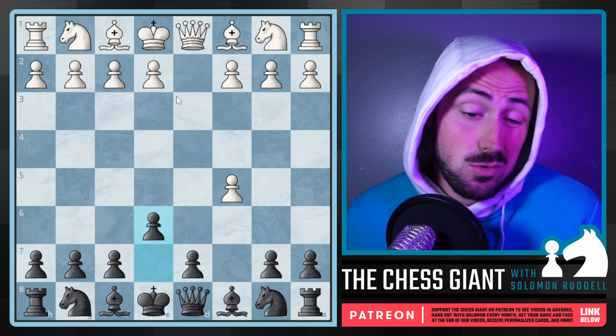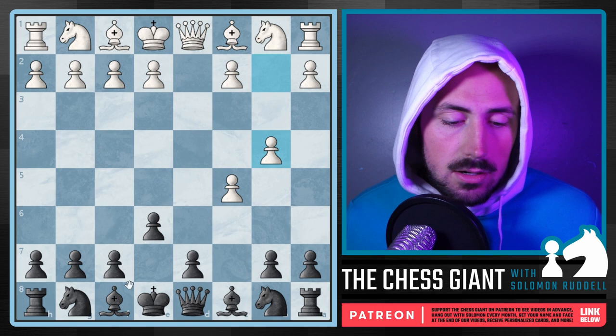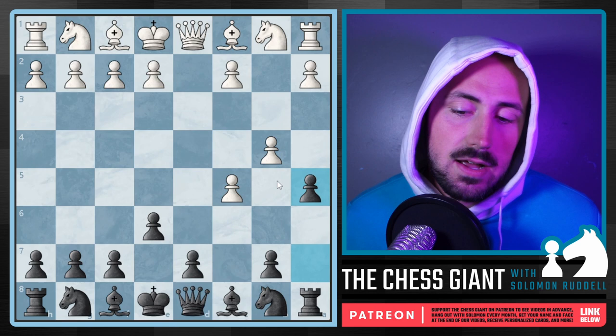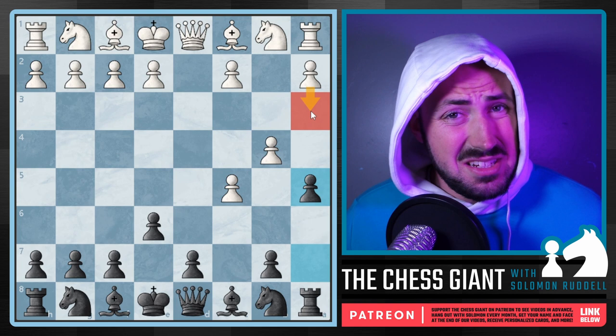If white tries to hang onto the pawn with a move like Bishop E3, we're going to play Knight A6. Yes, the knight on the rim is dim, but this knight has a purpose — to help win back the pawn on C5. If the move B4 is played, we've got to go after this pawn chain right away. We can't sit around and play a move like Bishop E7 and castle kingside, because white's going to get settled in. We've got to go after this very overextended pawn chain with A5. If you take on A5, you're going to have two sets of double isolated pawns, and we can really take these pawns off whenever we want.